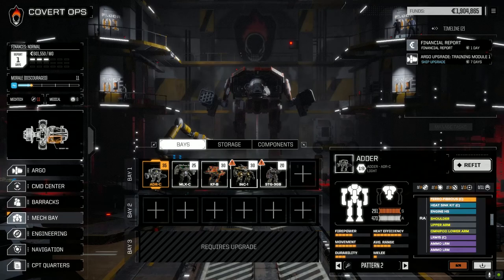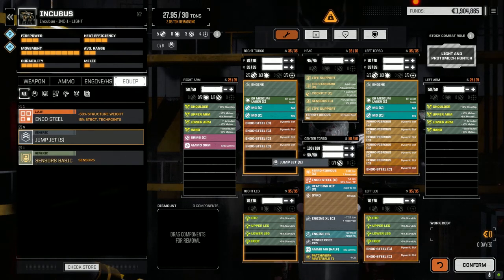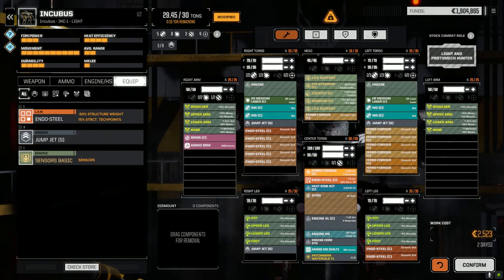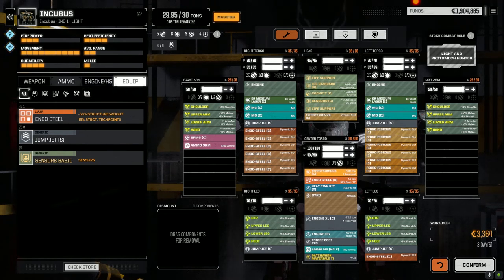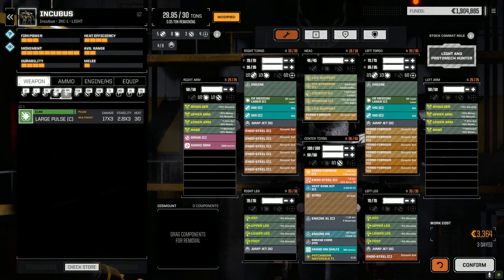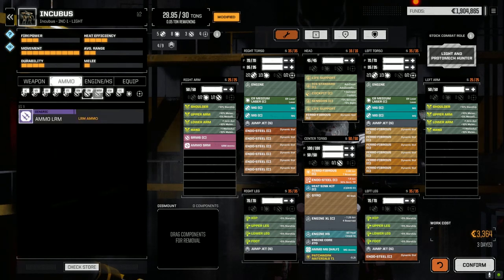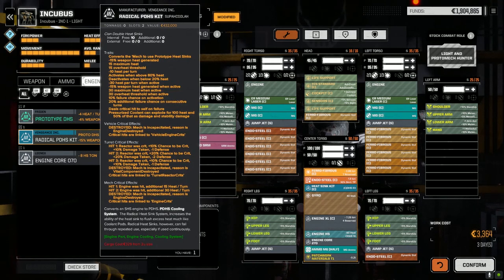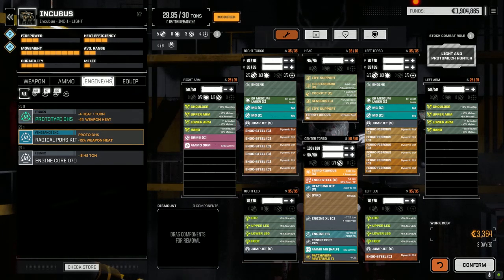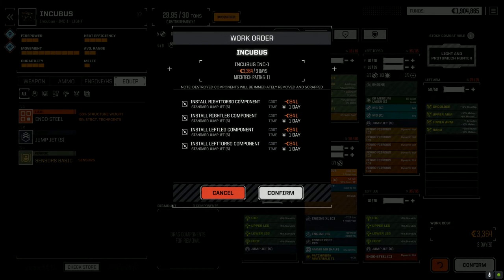Now let's put those jump jets on the Incubus. We know we're underweight, that's fine. We've got some jump jets here - let's split them up a bit. We're going to be under half a ton but that's fine; he's maxed out armor so this guy's going to be in close fighting. What did we pick up last episode? LRM ammo, the prototype double heatsink kit - we may end up using this on the Adder. We got an engine, and basic sensors which are no good to us. Three days to put jump jets in - are you serious?